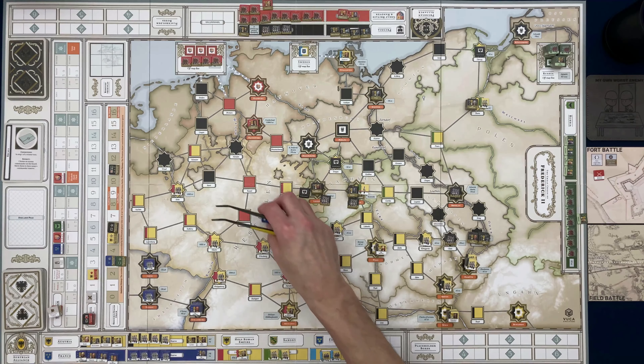Starting at Thorn: I'll roll for the leader first — he rolls a three, so he's fine and goes back up. Then I roll 5d6 for the remaining units. The result shows three units are depleted. The leader and two undepleted units go back up to Thorn while the three depleted units remain behind.